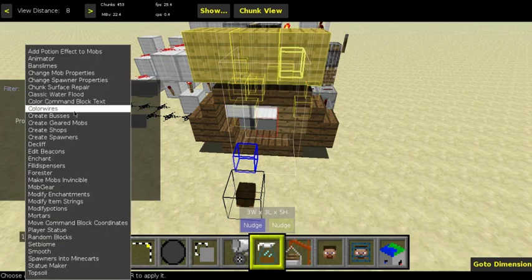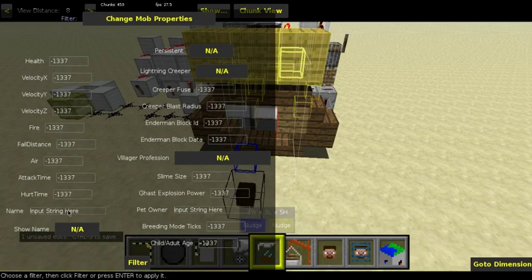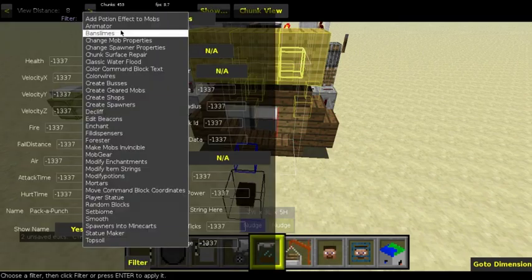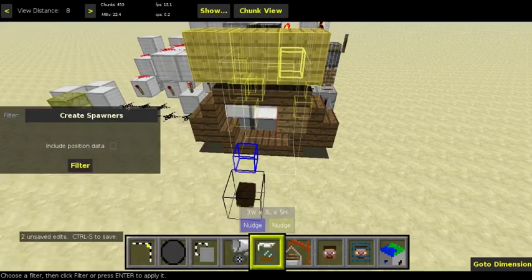Run the filter, then run Change Mob Properties. Double-click on the name field and rename it to Pack-a-Punch. Set Show Name to yes, and press filter. Then select the entity and run Create Spawners, include the position data, and press filter.